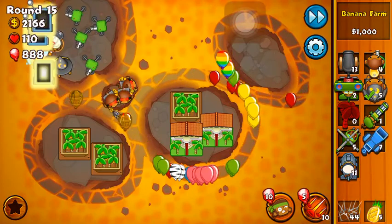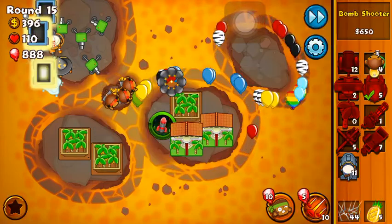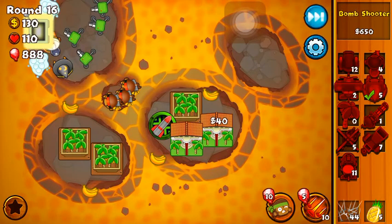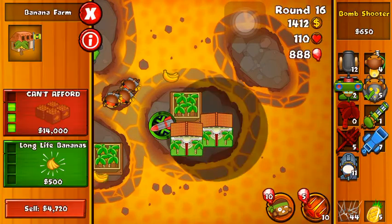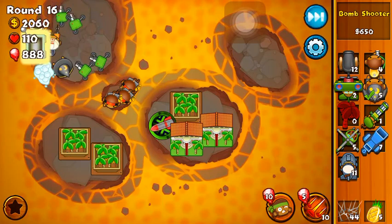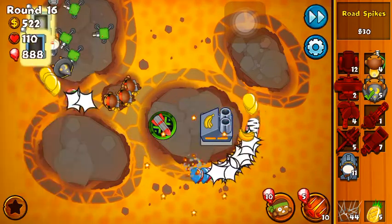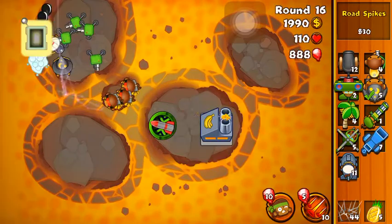Ceramics — no problem, we just need that bomb tower. There we go, and we'll get this apprentice upgraded. Now we're saving up for the fourth-tier farm — it's ready around round 16. So 14k, 5k, 7, 9, 11k, 13k — I need three thousand dollars. There we go, we made it. I told you guys I can do the math — math major here. I'm a math major at a college in Los Angeles; math is my thing.